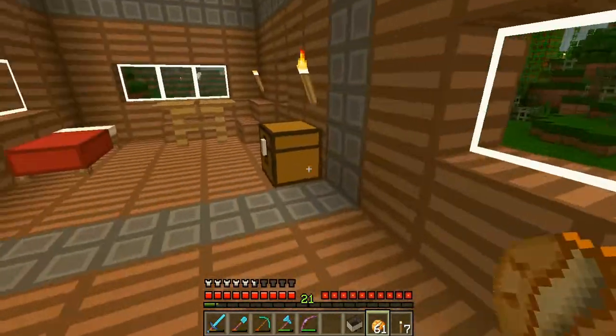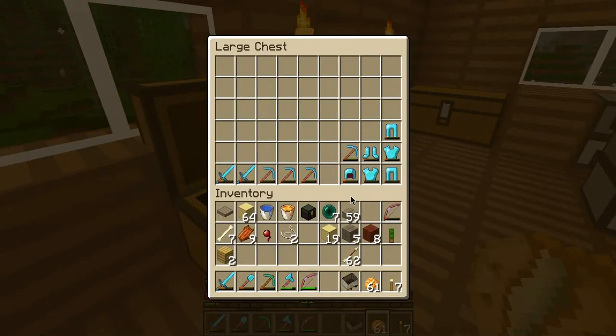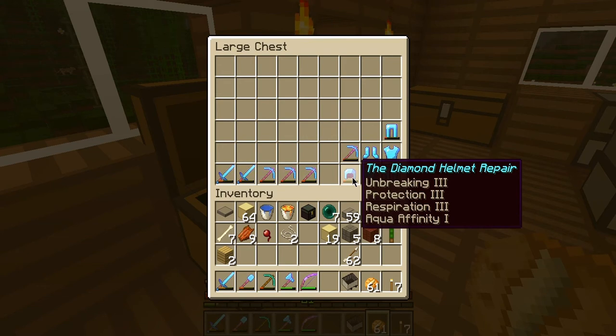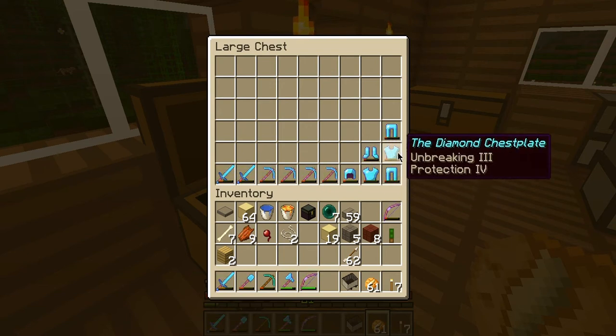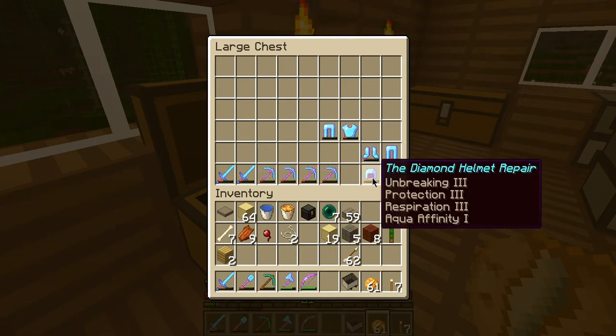One of the things I want to show you is some cool, now depleted armor that I had going. We're planning on fighting the Ender Dragon soon, and I'll probably save this depleted armor for that fight. This took me probably a solid month of pretty regular XP grinding to get, and I did it all with books. The pieces include Unbreaking, Protection, Respiration, and Aqua Affinity.